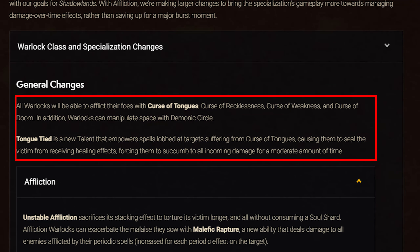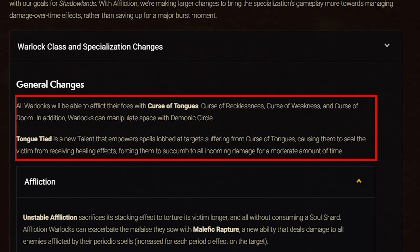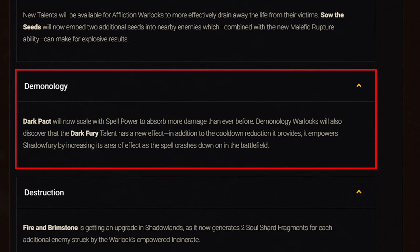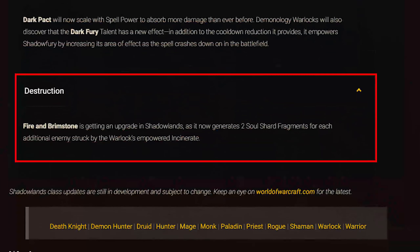For class changes, all Warlocks get baseline Curse of Doom, Curse of Tongues, Curse of Recklessness, Curse of Weakness, and Demonic Circle. Tongue Tide is a new talent empowering spells cast on targets with Curse of Tongues, sealing the victim from receiving healing and forcing them to succumb to all incoming damage for a moderate time. For Affliction: Unstable Affliction no longer stacks but lasts longer and no longer consumes a Soul Shard. Malefic Rapture is a new ability dealing damage to all enemies afflicted by the Warlock's periodic spells, increasing per periodic effect. Sow the Seeds now embeds two additional Seeds of Corruption — combining with Malefic Rapture makes for explosive results. For Demonology: Dark Pact now scales with spell power. Dark Fury also increases Shadow Fury's area of effect in addition to reducing its cooldown. For Destruction: Fire and Brimstone now generates two Soul Shards for each additional enemy struck by Incinerate.